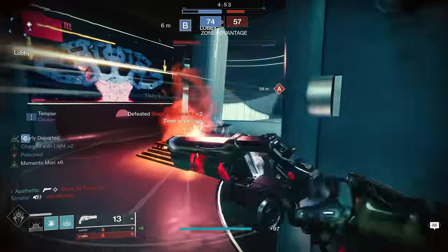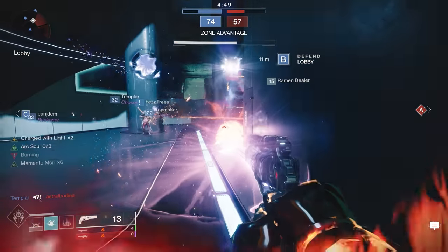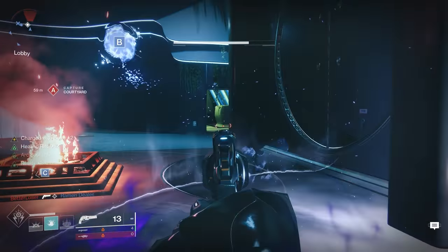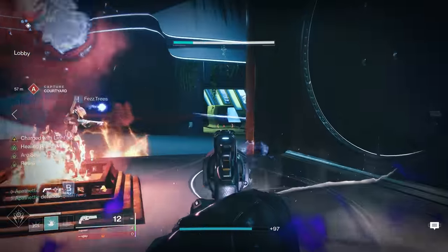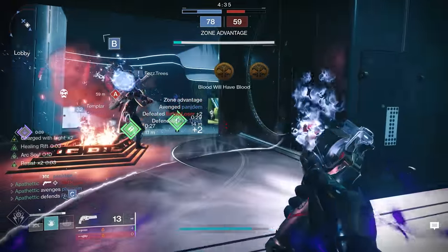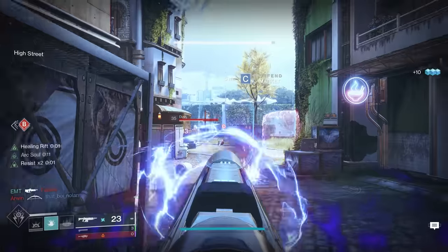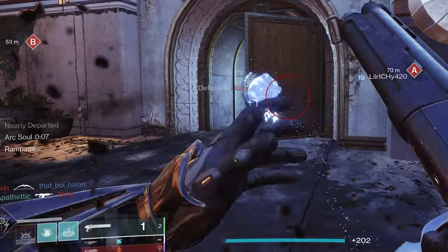Not only are you taking less damage in your Rift, but you're also regenerating your health at the same time. With the Stag and a Rift down, I was challenging basically everything, and you could tell it really threw off the enemy team because the time it took to kill me was much longer than any other guardian they were facing. This plays perfectly into the second part of the perk — the Stag grants you Rift energy when you are critically wounded, which translates into getting your Rift in roughly 22 seconds at 100 recovery versus 41 seconds without the Stag equipped.